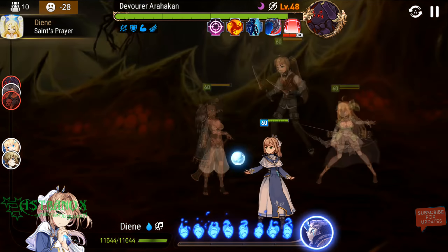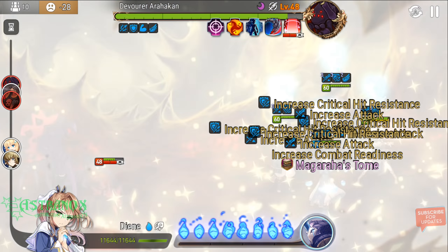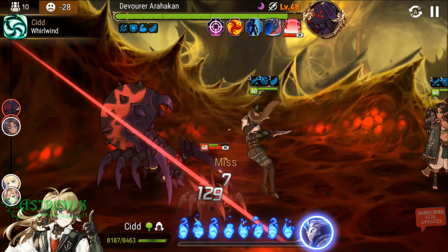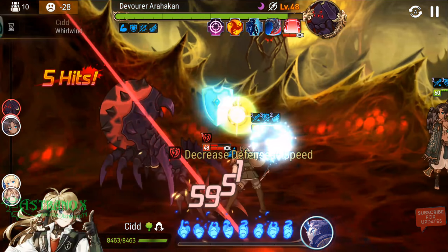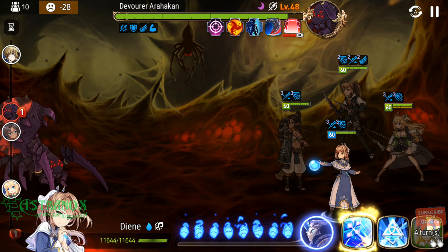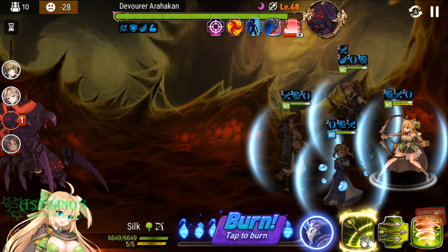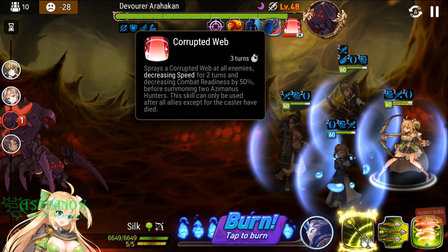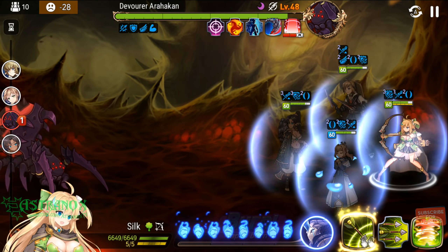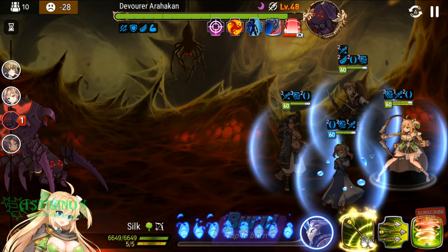Now I'm attacking the add — no crit but this proc. You don't know if you're going to crit — it's earth against fire. I could have actually saved this item because when the boss does his corrupted web, he decreases everyone's speed and puts a debuff that prevents us from getting buffed anymore. Now I need Silk to do the buff — 46% readiness — I'm going to do it now, I want speed on my team.